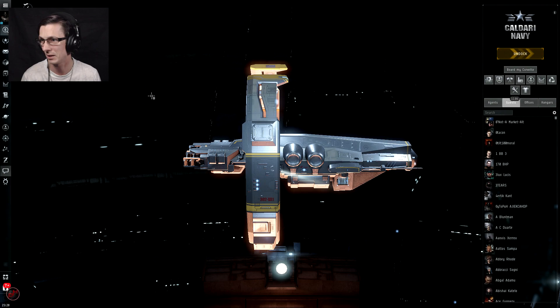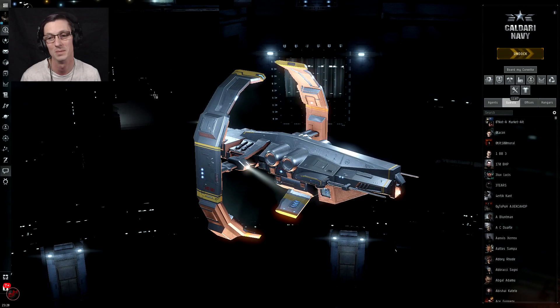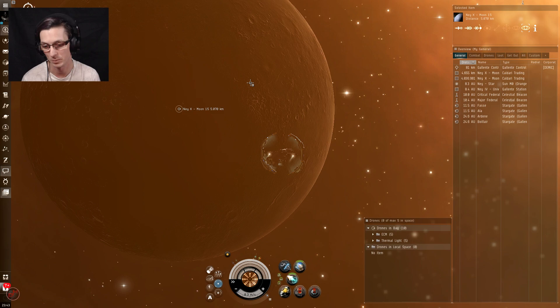So we're going to go find a wormhole, jump into it, and do some data and relic sites. As you can see, I'm in Jita right now — not a good idea to jump into wormholes anywhere near Jita, there are that many people around. The wormholes are going to be full. Find yourself a nice quiet system and start from there.